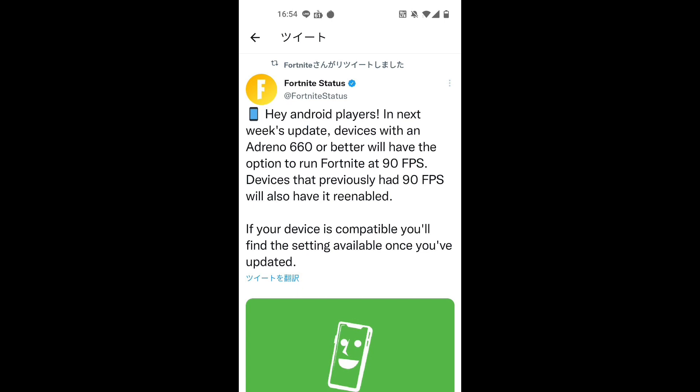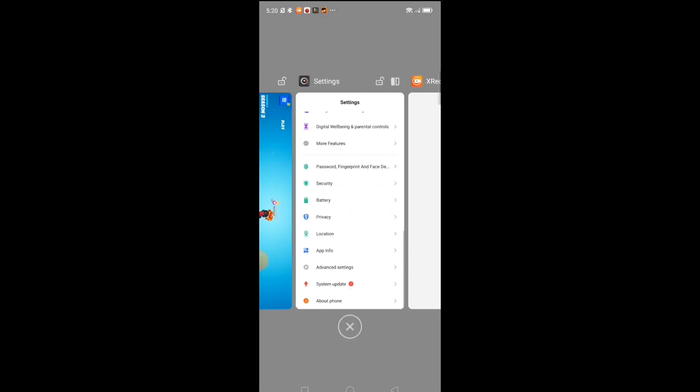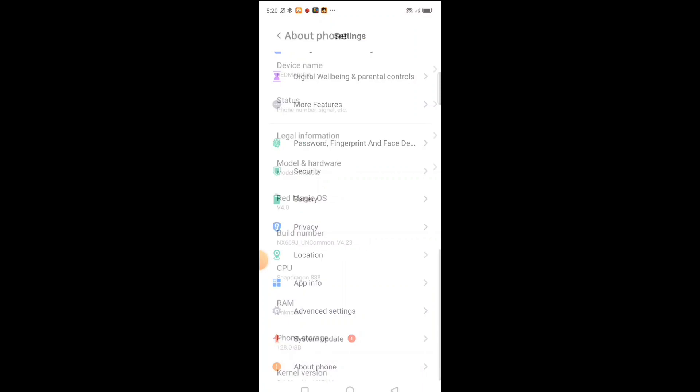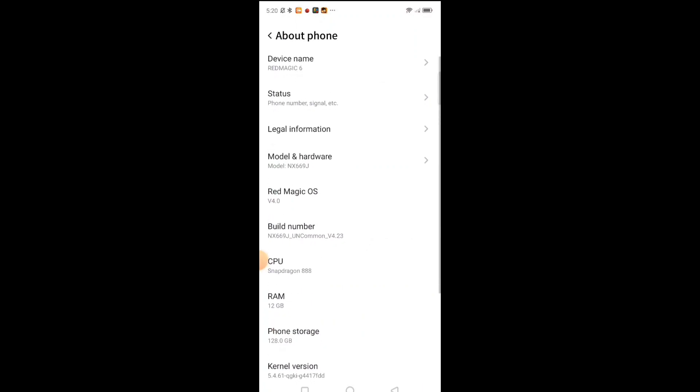So today, I'm going to verify whether the enhancement works correctly using Redmagic 6. We couldn't make Redmagic 6 run at 90fps without making it root so far. First of all, same as always, I want to check the OS version. As you can see, this device OS version is a ROM that was released about one year ago.